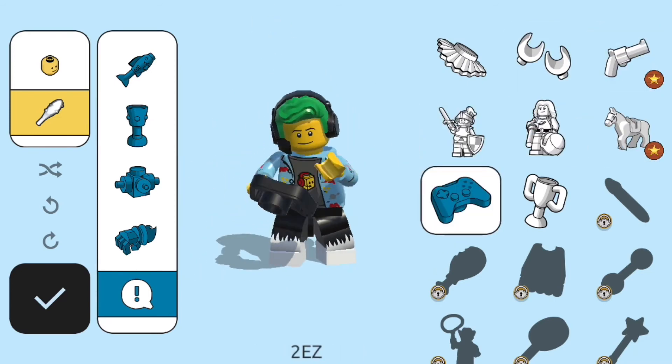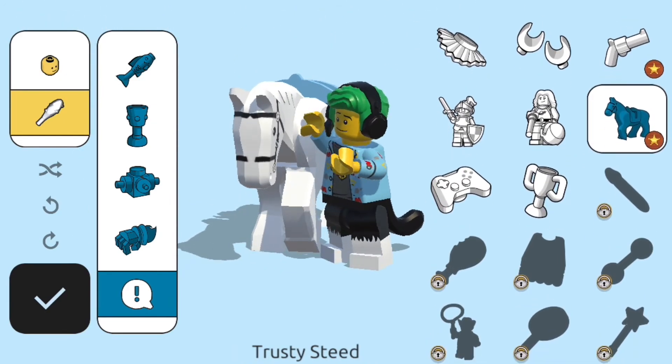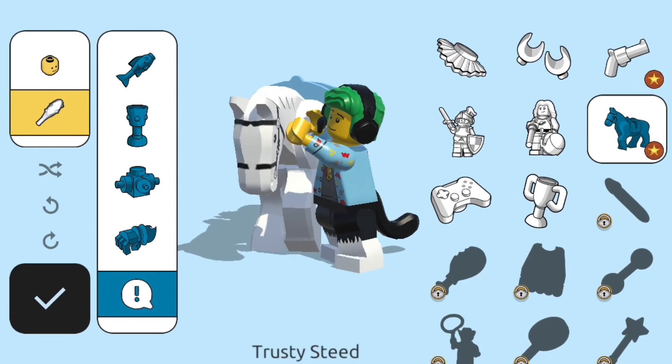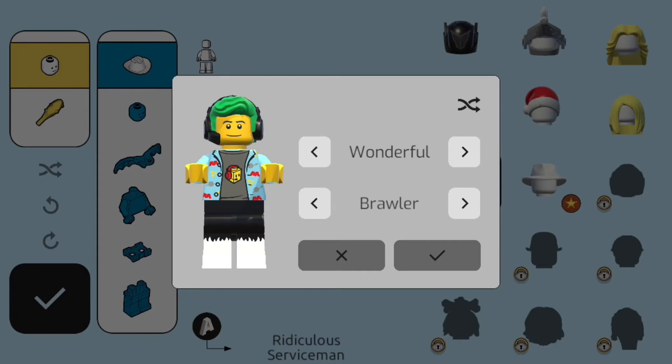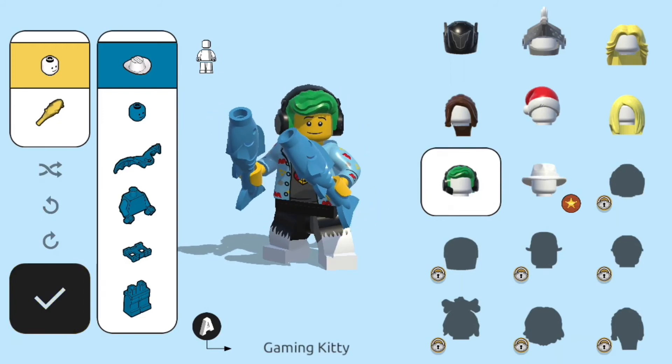When you kill someone it pops up for them. You have a lot of these, and when you get first place it uses the one you picked. I'm going to pick the horse one — it looks pretty cool. Remember you can always change your name too; I'm going to go with 'gaming kitty.'